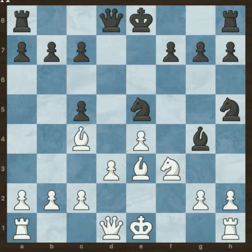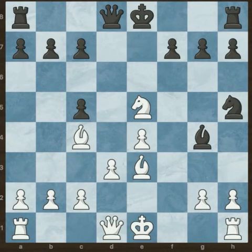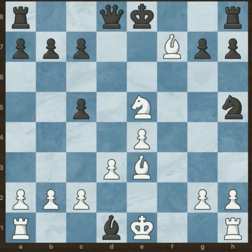And now we have a blunder for black that played Nxe5, because now we can attack the f7 pawn. Knight captures on e5. Now the queen is taken. But now white played the strong move: bishop to f7 check.